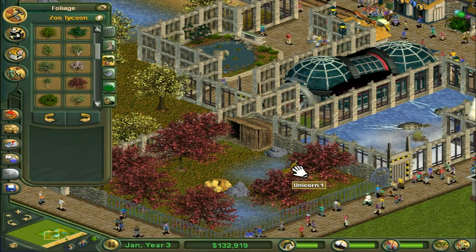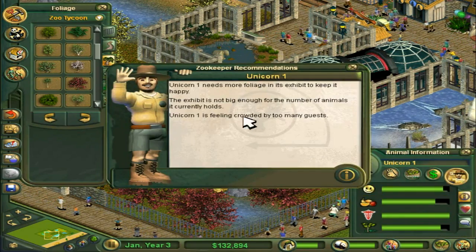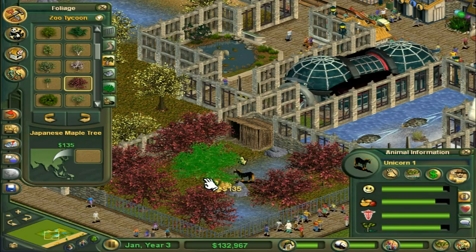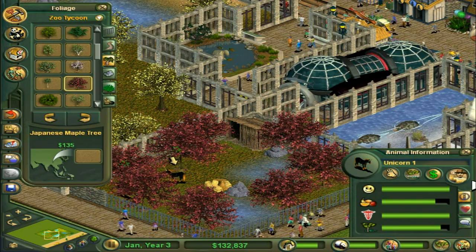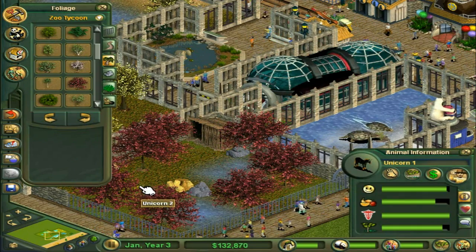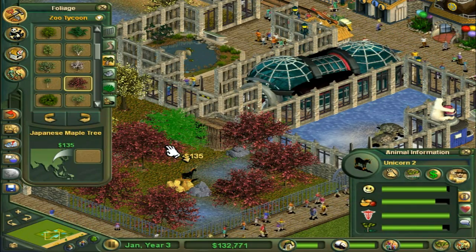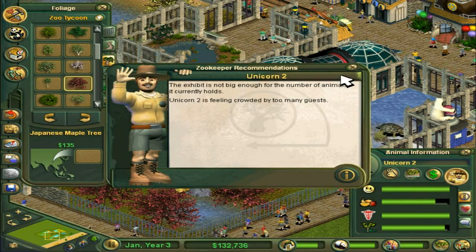More foliage - they want more trees, but only a couple more because it's not red, it's black. So if we plunk that in, is this good? Please don't hide in the trees. Too many guests, not big enough, more foliage - they want even more. Seriously, we're not going to be able to see these guys soon, there's so many trees. That is enough - that's good.